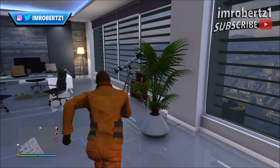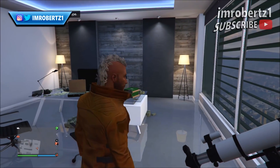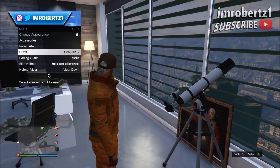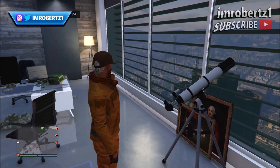Now run to the telescope and quickly hit right on the d-pad 3 times. You should be standing in front of the telescope. Now hold down select, go to Style, and select the outfit with the brown hat.